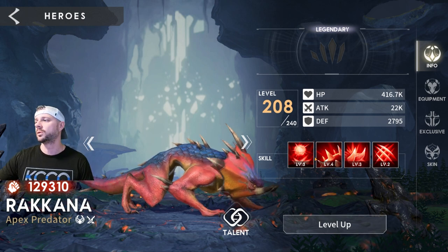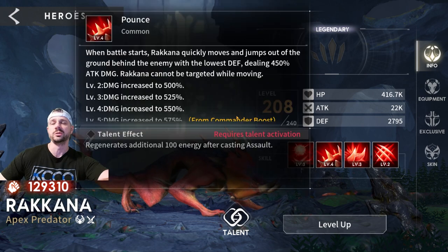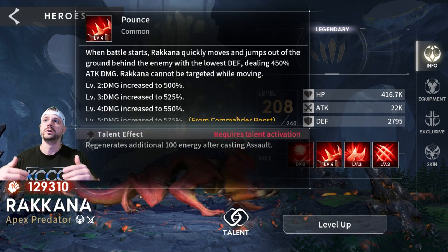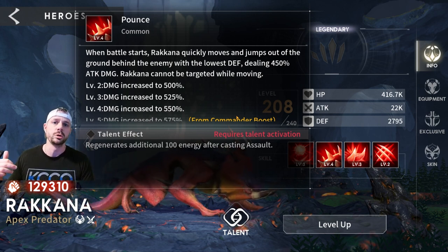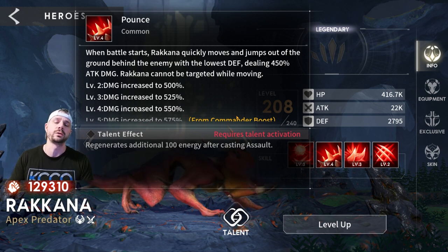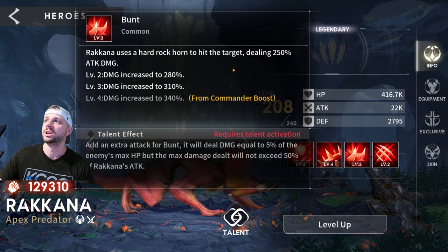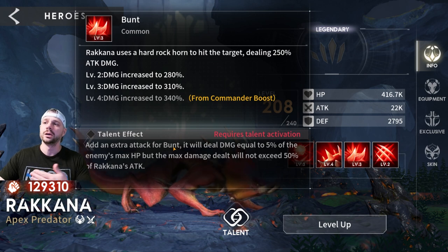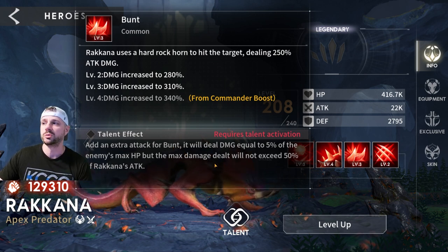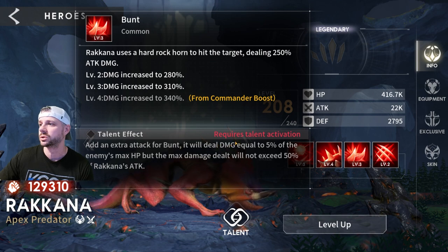Let's move through the kit real quickly before we start talking about gear. At the beginning of combat, Rakana is going to quickly move and jump to the ground behind the enemy with the lowest defense, dealing attack damage percent. Rakana is a total pain — I'm sure everybody's run into Rakana in story mode or soul mine and seen it immediately go back there, taking out one of your main DPS or one of your healers. Then there are a couple of other abilities: hitting the target dealing attack damage, nothing special there. Once you get the talent, it's going to attack again and do damage based on the enemy's max HP.